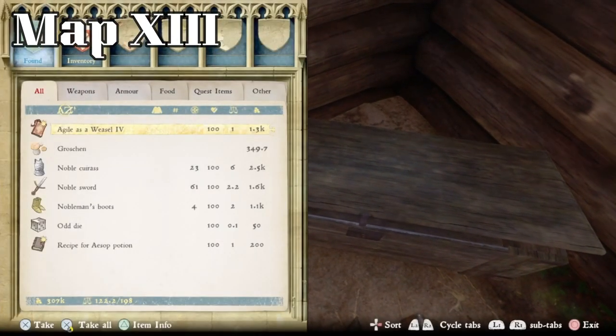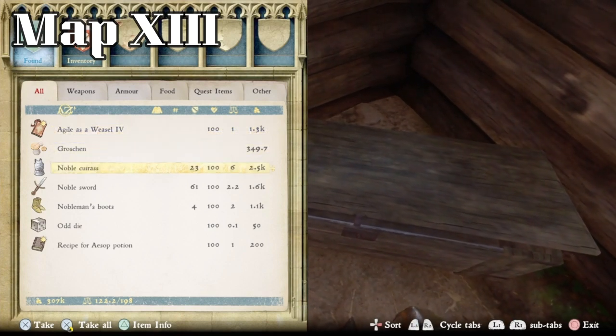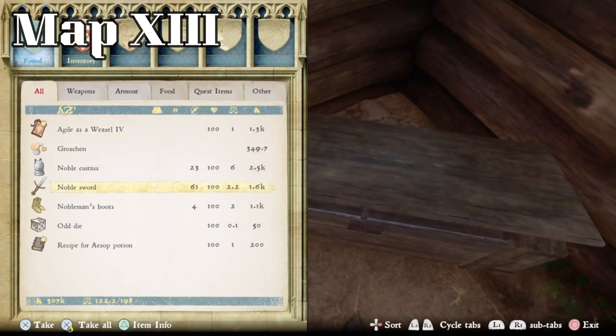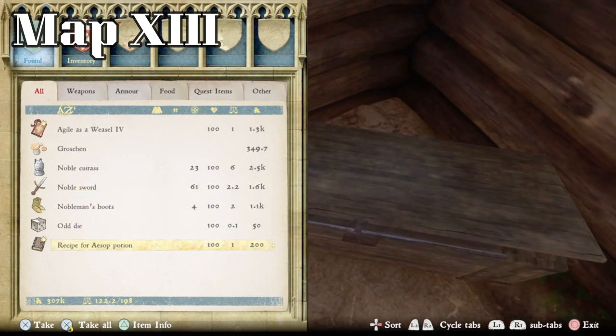Inside you'll find Agile as a Weasel for 349 Groshan, a Noble Curus, the Noble Sword, Nobleman's Boots, Odd Die, and Recipe for Aesop Potion.